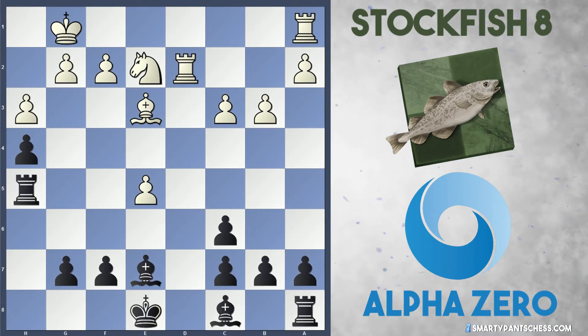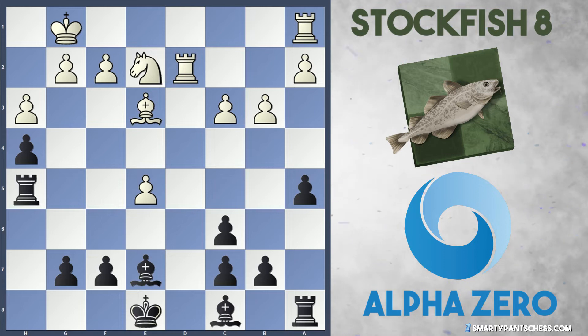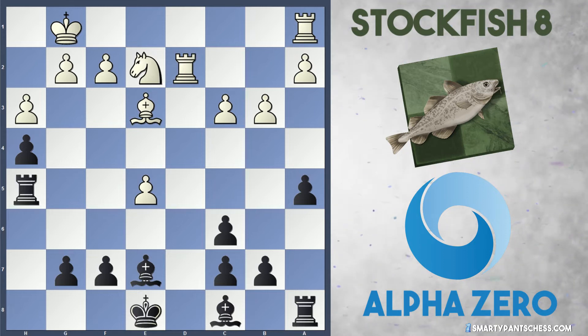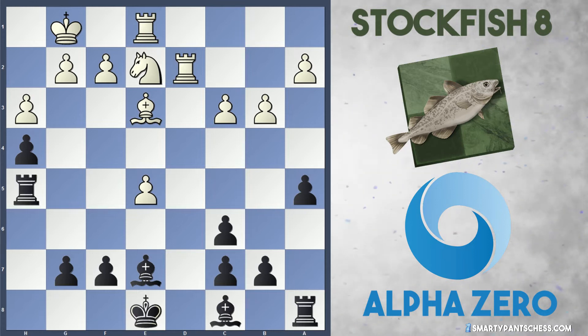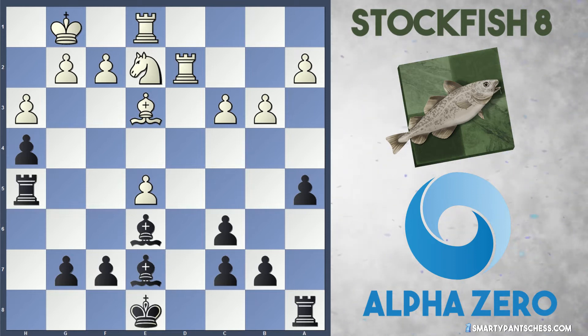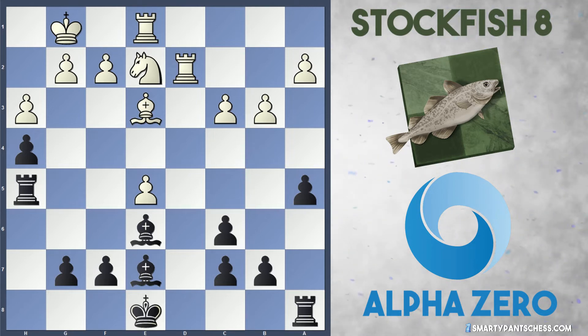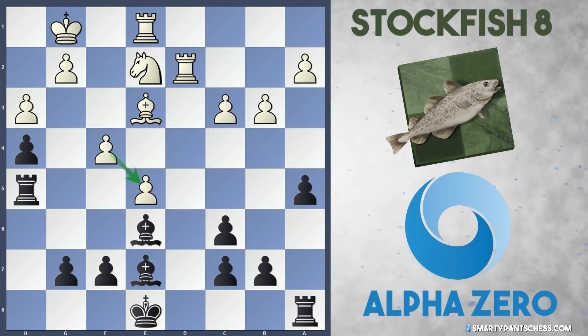AlphaZero continues with a5, just gaining more space on the other side of the board and preparing a4. Rook e1 was played by Stockfish — sensible moves, by no means bad. Bishop e6 was played by AlphaZero, again optimizing their two bishops, scoping every single piece down the middle of the board with great range. To protect the pawn, Stockfish finally played f4 to support e5.